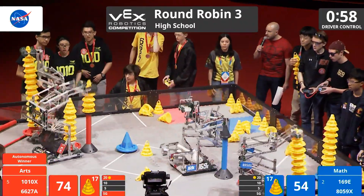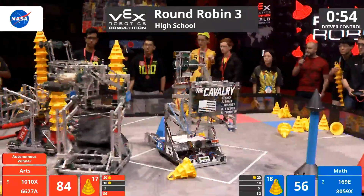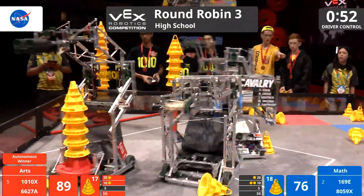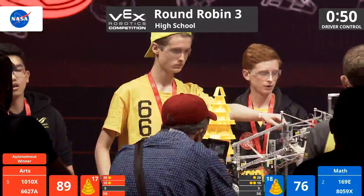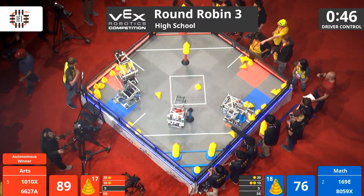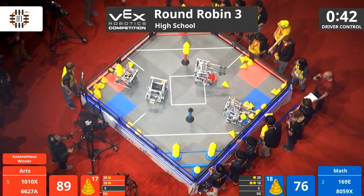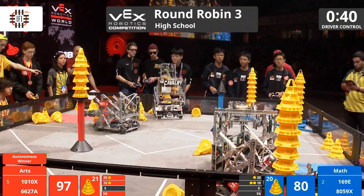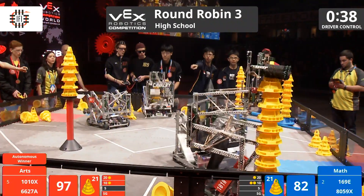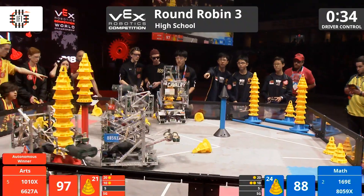With just about a minute left here in round-robin match number three, 10-point zone score right there. That is a real big stack right there out of 66-27 — that's Nighttime Bots. Big stationary stack for Red as well. They have a command, at least, on that stationary goal. 169-E, the Cavalry, under 40 seconds up here. They're going to have some work to do if they're going to catch up to Red, as Red is slowly pulling away.